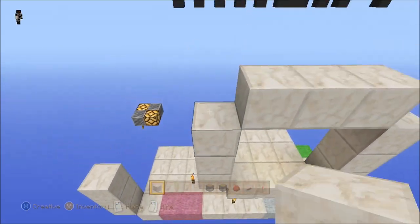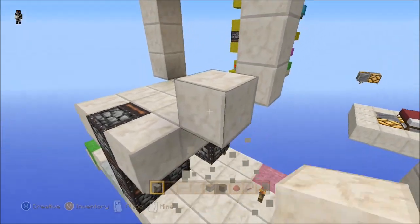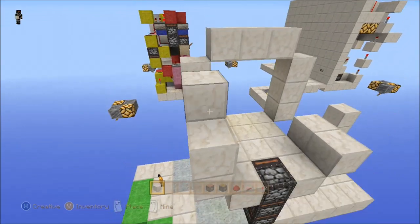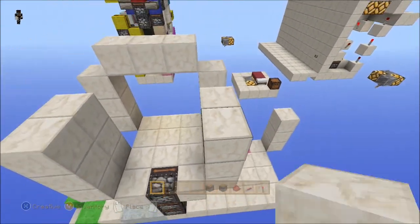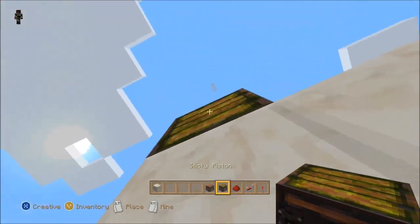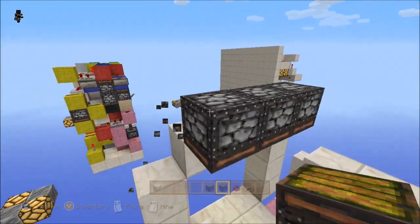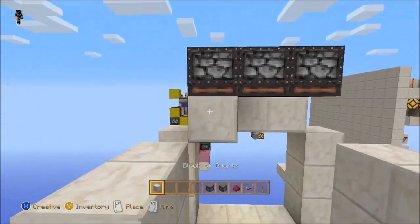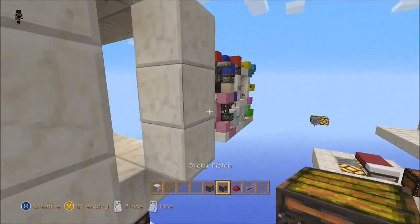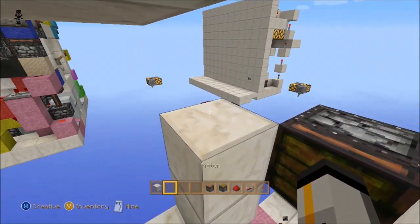That gives you the entranceway to the door. Basically bring this up to make it a 3 by 2 area like that. Before we close this top off, we want to put sticky pistons facing downward in the amount of 3. Go ahead and delete that one. Now we can fill this in. Go ahead and place your sticky piston here, then delete that — not that — and then here and here.